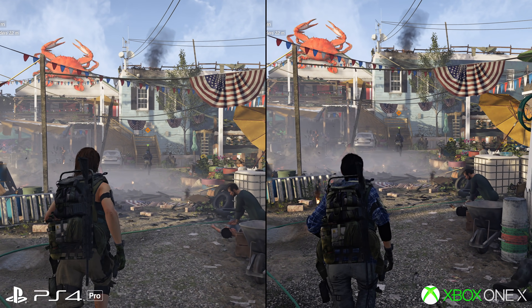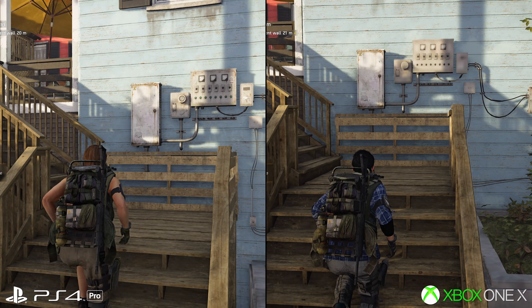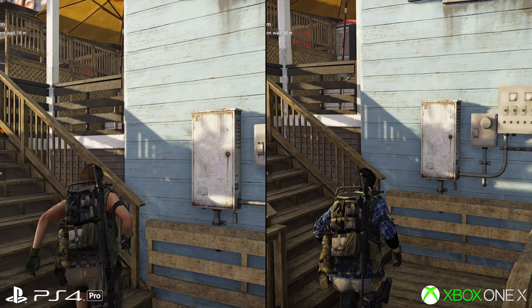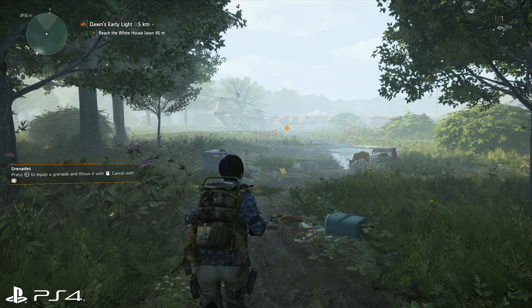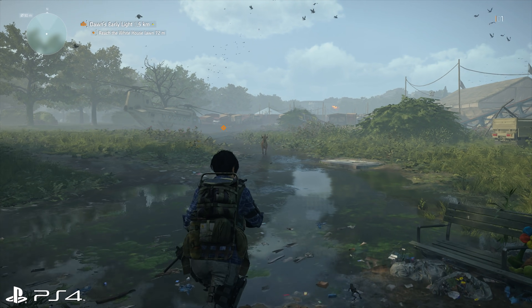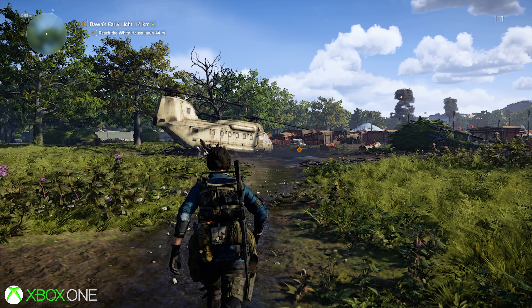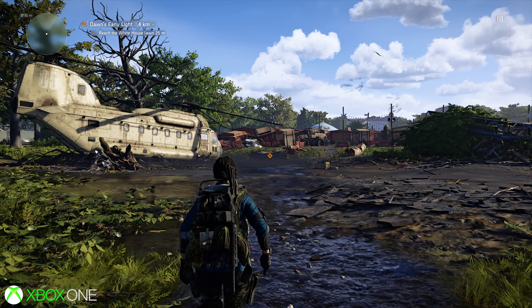Both Pro and X run with 4K HUDs regardless of the native res. The base consoles are a bit simpler. A regular PS4 runs flat out at 1920x1080 natively with no real deviations underneath. It's the standard Xbox One that's the more troubled of the two, as you might expect, but it holds its own at 1080p quite nicely most of the time.